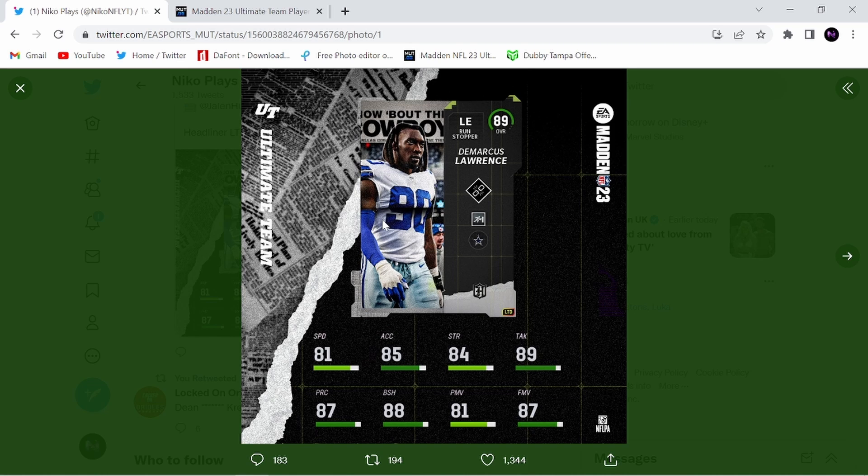That looks like goal line stuff, or no outsiders. It's definitely not inside stuff, but he's probably going to get that for a discounted AP. He's 81 speed, 85 acceleration, 84 strength, 89 tackling, 87 play rec, 88 block shed, 81 power move, 87 finesse move. He's going to be a monster. Demarcus Lawrence always plays glitchy and he's going to be one of the better defensive ends in the game.